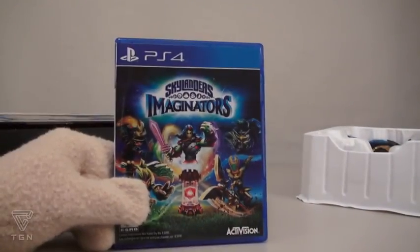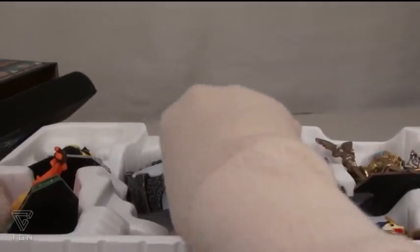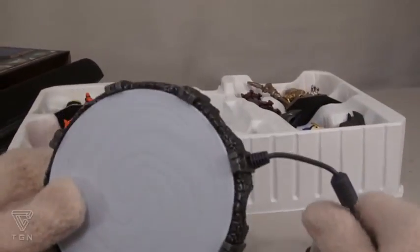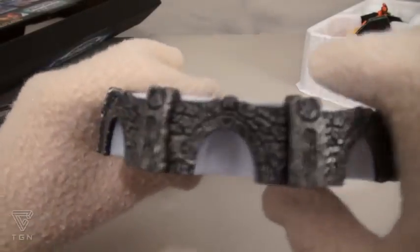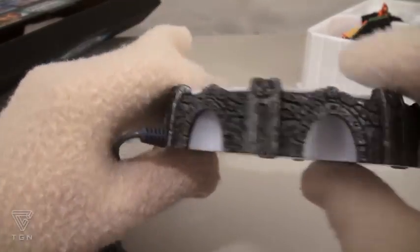The first thing we get is the game itself! And to play this game, we're gonna have to use the portal that comes packaged inside. It's about the same size as the last one, but this base has all ten different element symbols printed all around it!